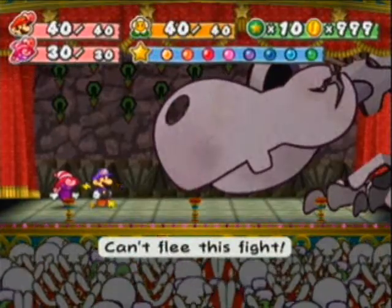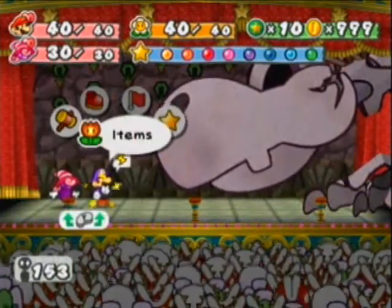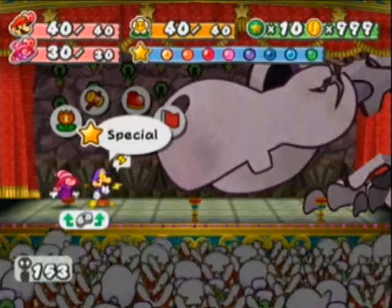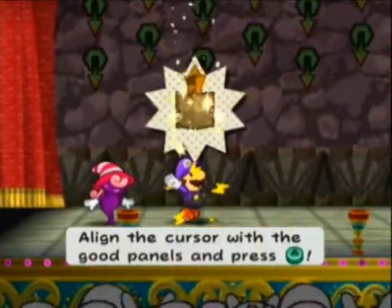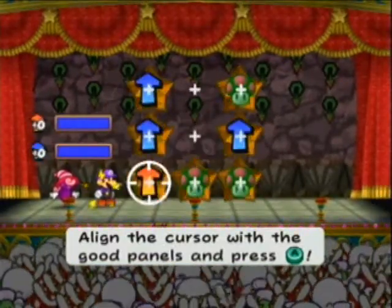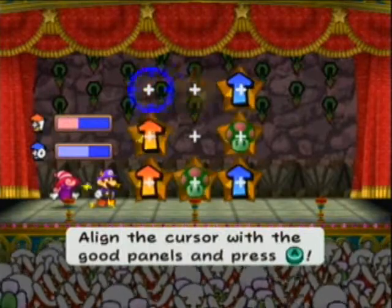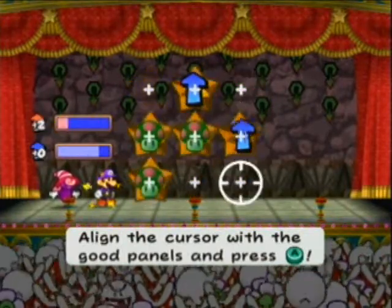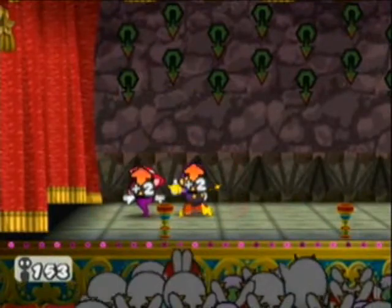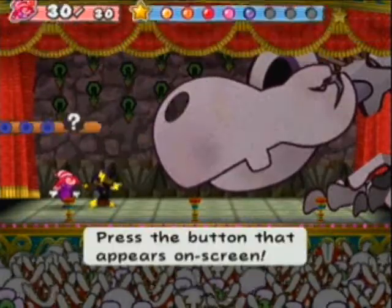Wow, what a grouch. Okay, can't flee this fight. All right, what am I going to start off with here? He has 200 HP. I think he has two defense points, which could get kind of annoying. I'm going to start with a Power Lift, actually, because that's very good — probably one of my favorite star powers. Go for those attack arrows. Defense arrows are always nice too, but I like to concentrate mostly on attack. Vivian — Shade Fist, I guess. Why not?